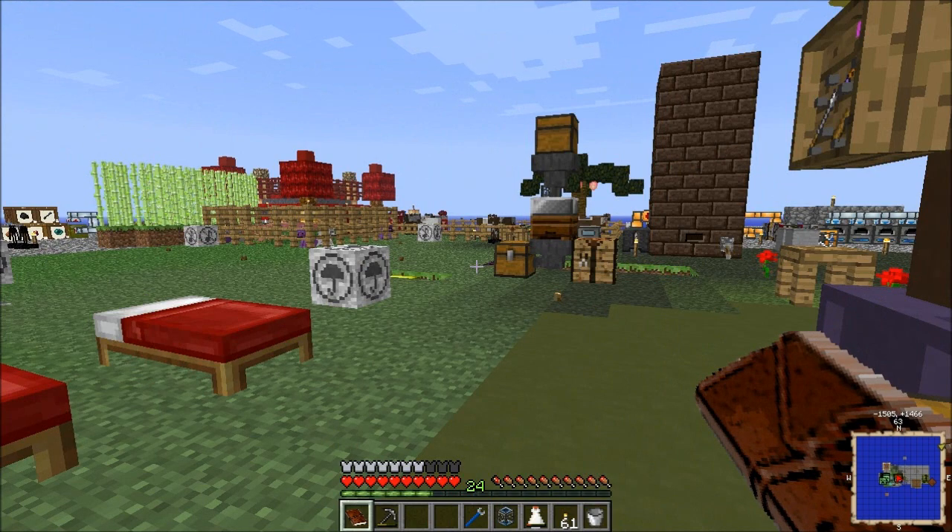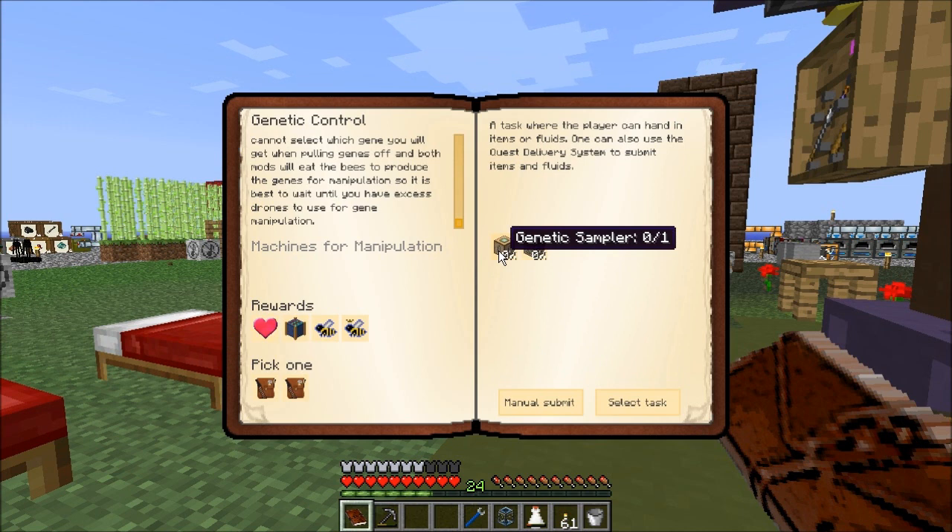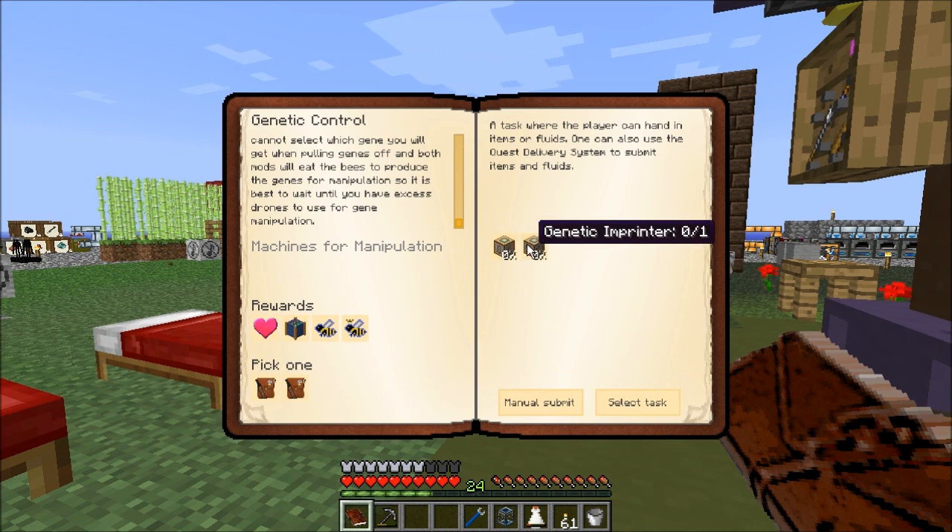This is basically the Gendistry version of the machines I just made for extra bees. The genetic sampler allows you to pull genes out of a bee; the genetic imprinter allows you to imprint genes into a bee. These use more power than extra bees but require less bee DNA. The extra bees ones use less power but require liquid DNA. For genetic modification I'm planning on using extra bees; for mutation, I'm using Gendistry.